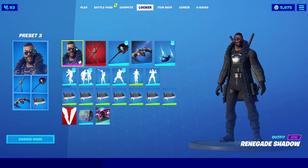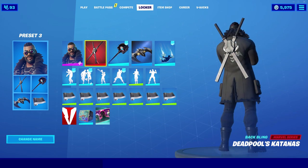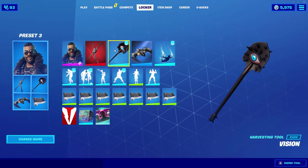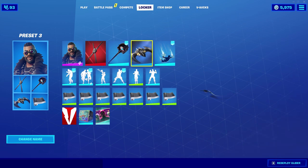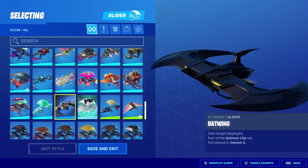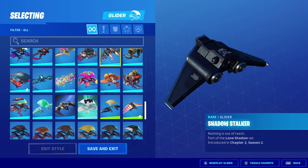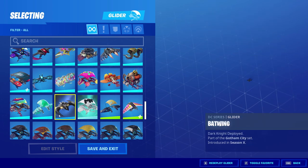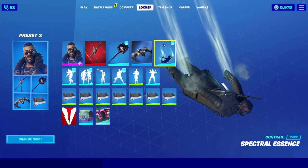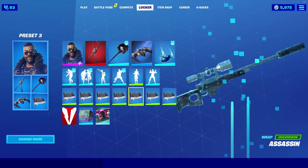Next up we have the Renegade Shadow skin, which was highly requested in one of my recent video comment sections. He's gonna be rocking the Deadpool Katanas, which are a free cosmetic this season from the Deadpool challenges. For the pickaxe, the Vision Axe; for the glider, Batman's glider — the Batwing. You can use the Shadow Stalker which is part of the Team Shadow set, but I like the Batwing a little more. For the contrail, Spectral Essence; and for the wrap, the Assassin wrap.